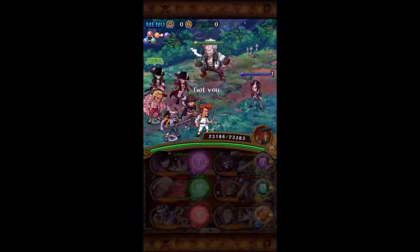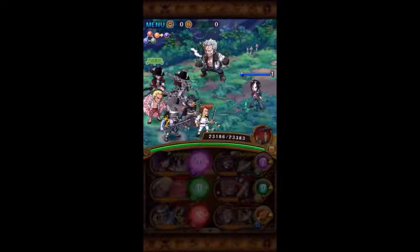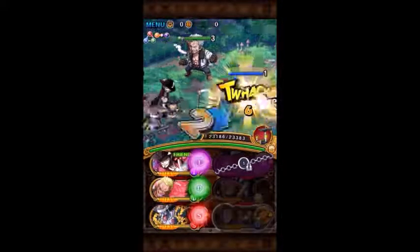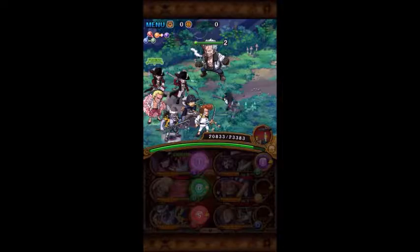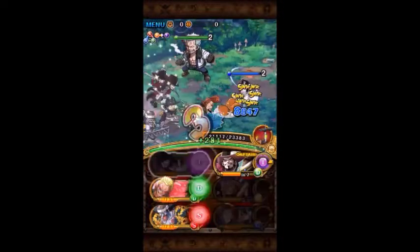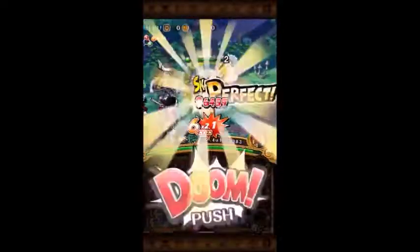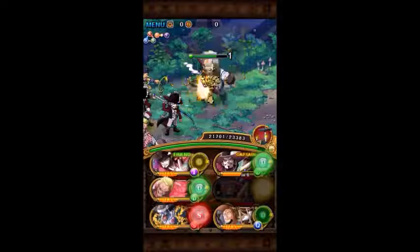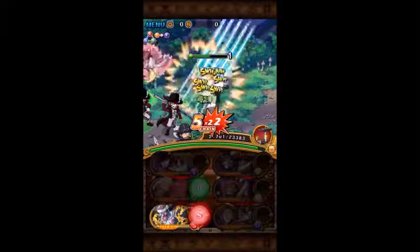Now we've got Tashigi and Smoker. If you have level 3 anti-lock chains that makes this even easier, but you can still do this without them. Just kind of outwait them, take a couple hits from her, and you should be fine taking her out. Then if you don't have the strength or your chains, you can stall here — take one hit from Smoker, who'll hit for around 3,500. Since I can't take him out this round, I won't push him below that threshold.